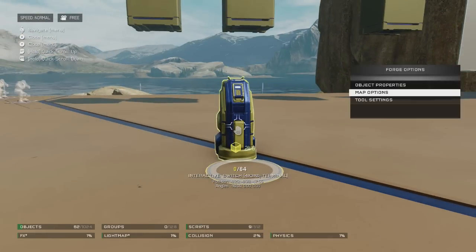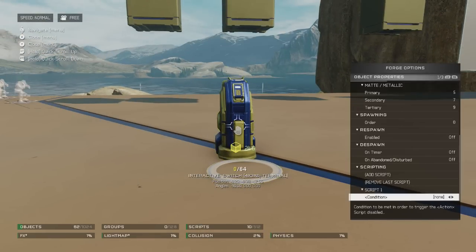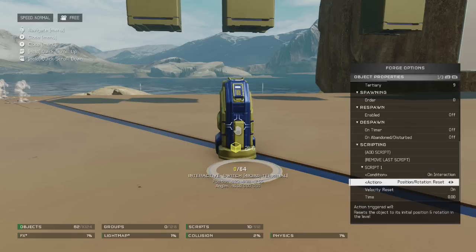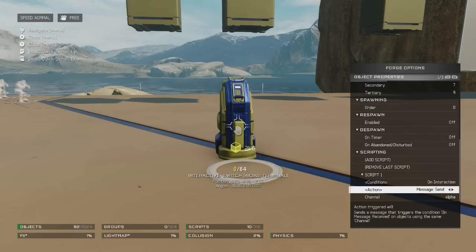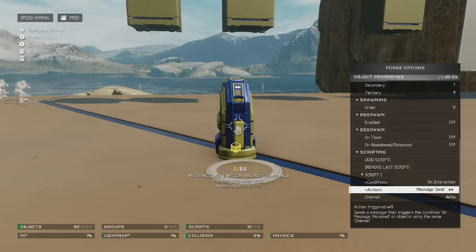So then we come over to our switch and it's the same thing again — we go into scripting and add a new script. The condition for this one will be on interaction. So when we go up to it and hold X to interact with it, it will send our message to anything that is on the same channel. On interaction, it is going to send a message to the channel delta. We set the other ones' condition to message received, so when they receive this message they will do their action, which is moving.